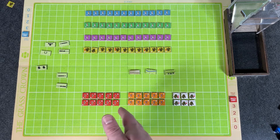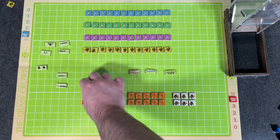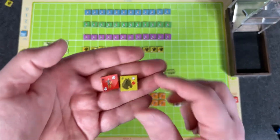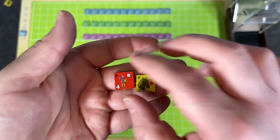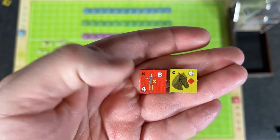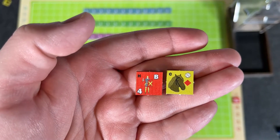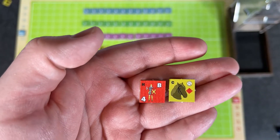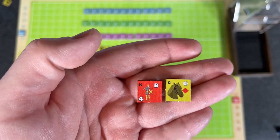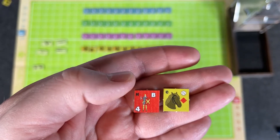Now let's look at the units. The counters are very simple. You have two examples here: cavalry and a foot unit. The foot unit shown is heavy infantry — you can see the 'H' in the top left. The top right shows his combat class: it goes from a star (which is a hero, formerly called a leader) then A, B, C, D.